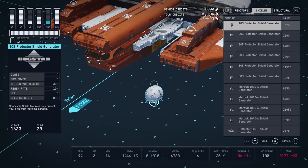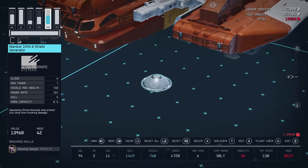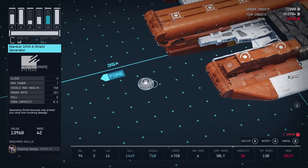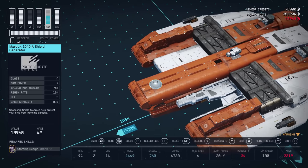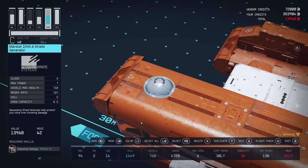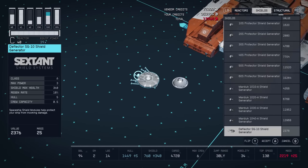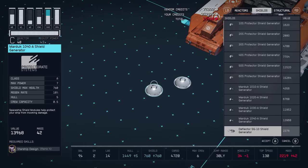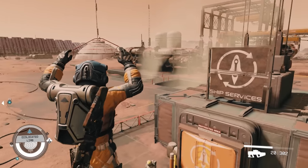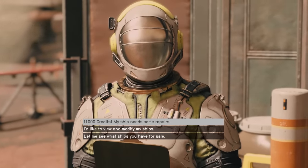The Marduk 1040A shield generator is a rare shield generator with a few requirements: you'll need to be level 46 and have Starship Design rank 4. Even then, it won't be available across all vendors — you can only get it from ship technicians on Cydonia on Mars, Gagarin Landing on Gagarin, the Deimos Staryard in Deimos, and New Homestead on Titan. It's got 760 max health, which is about half as much as the best shield generator in the game, but it's much cheaper. It's also a Class A, so you don't need a Class C ship — you can put it on any ship you want.